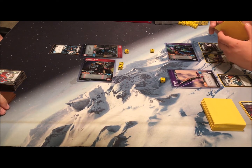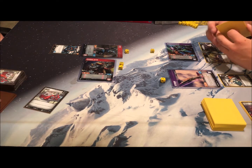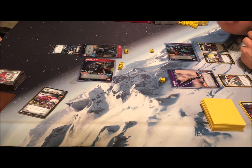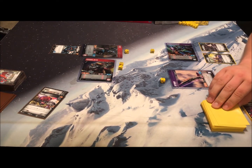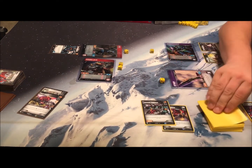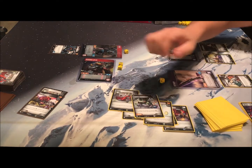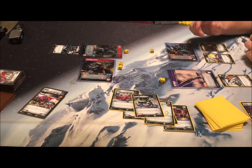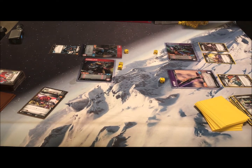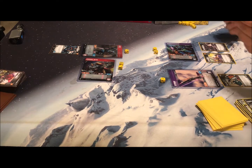Yeah, she needs Grenade Launchers. Two attack on Thundercracker — he has one defense and Tough 2, so two defense. But it's Pierce 2 so that's seven total damage. Here's where Adam's going to hate me — everyone draw a card. Ready for Action!